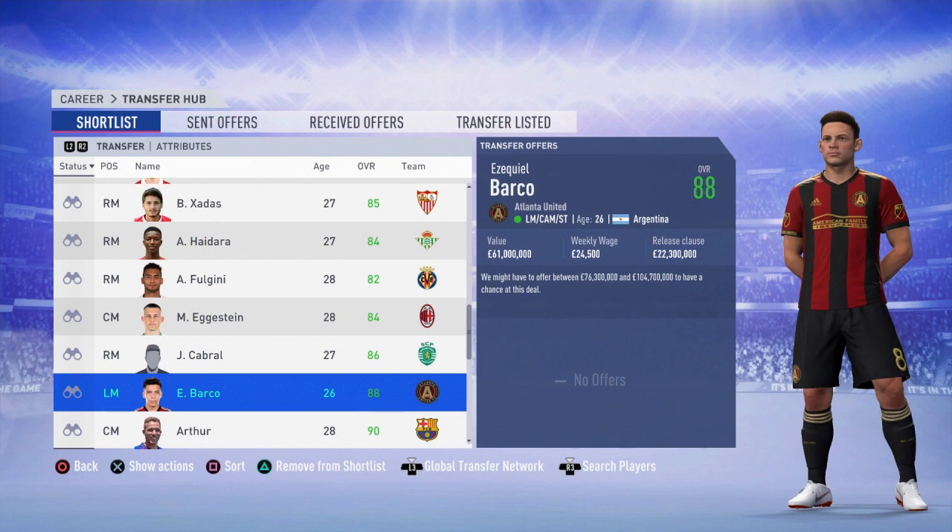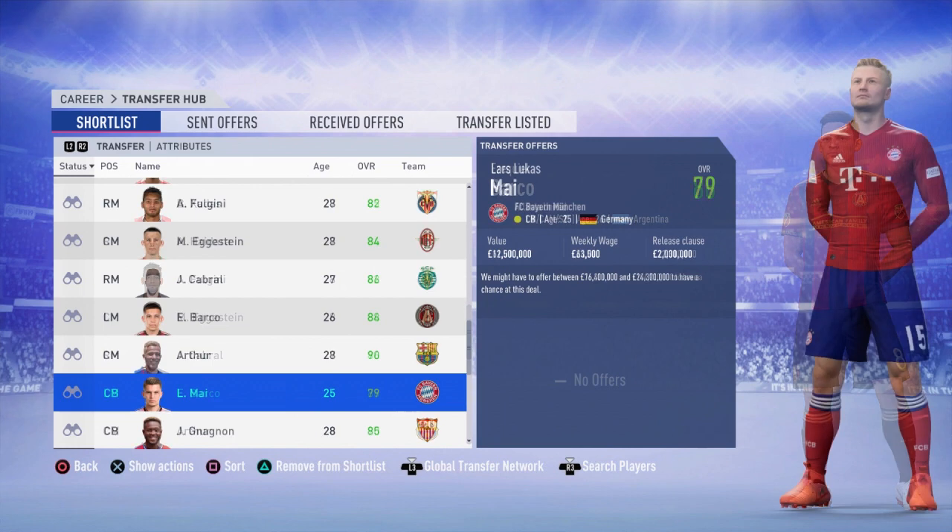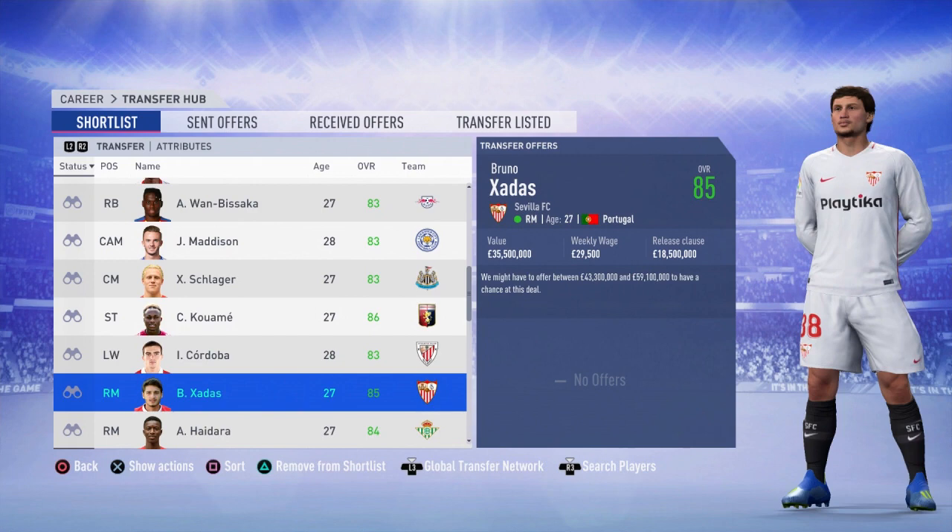Ezekiel Barco — his valuation is between three and four times higher than his release clause. It's disgraceful. Getting an 88-rated player for 22 million. It works on a lower level too — Lars Lukas May, a relatively mid-potential Bayern Munich centre-back, 79-rated, has a release clause of just 2 million pounds. It's completely broken. It is random as to which players are chosen, but all of these players are in the exact same career mode save — you can see them all on the shortlist at the same time.